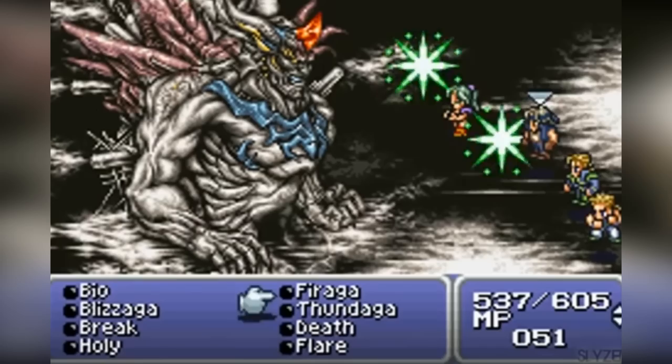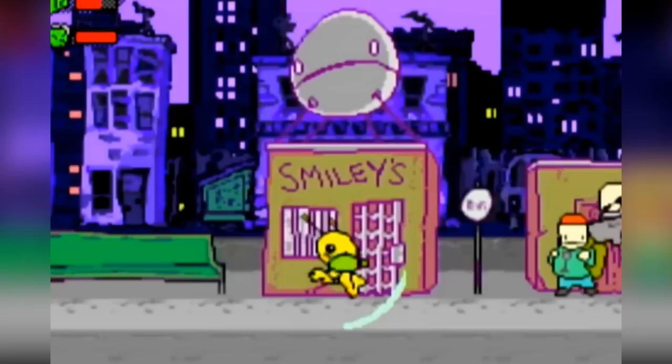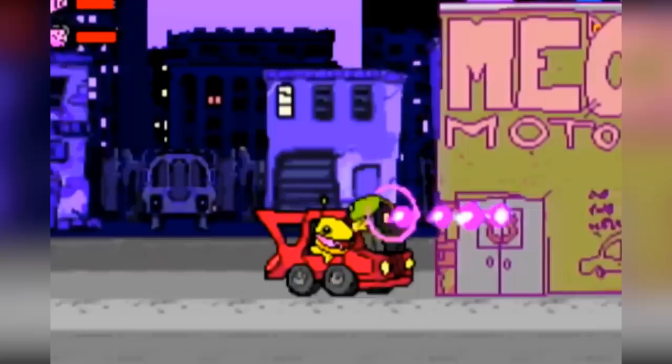Alien Hominid is a run and gun side-scroller with one of the most unique art styles on the platform. If back in the day you used to browse Newgrounds.com, you would know this art style well as Alien Hominid is from the creators of Newgrounds. The game is a lot of fun to play, but it is even better to just admire how different this game looks to most other titles. The game stands out to this day just as much as it did on release.